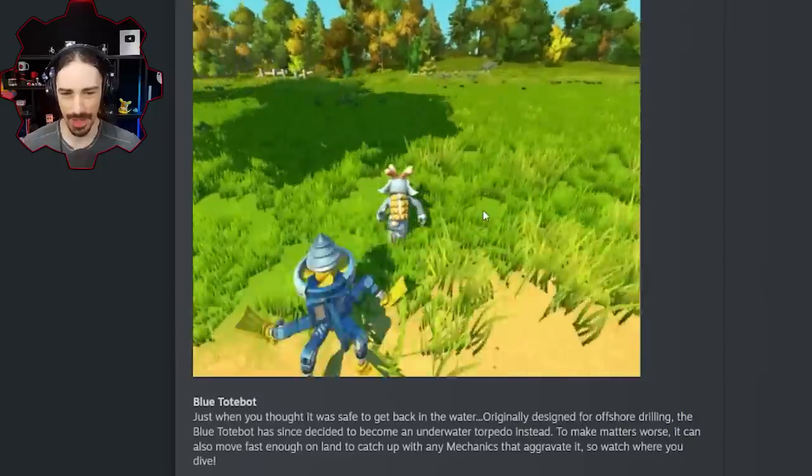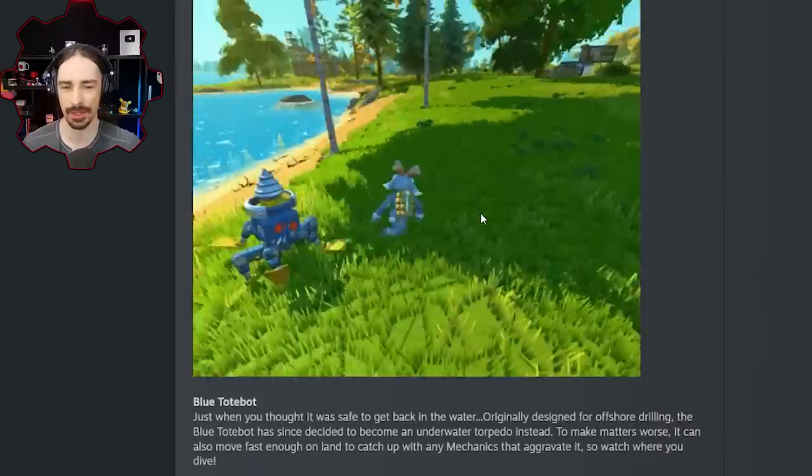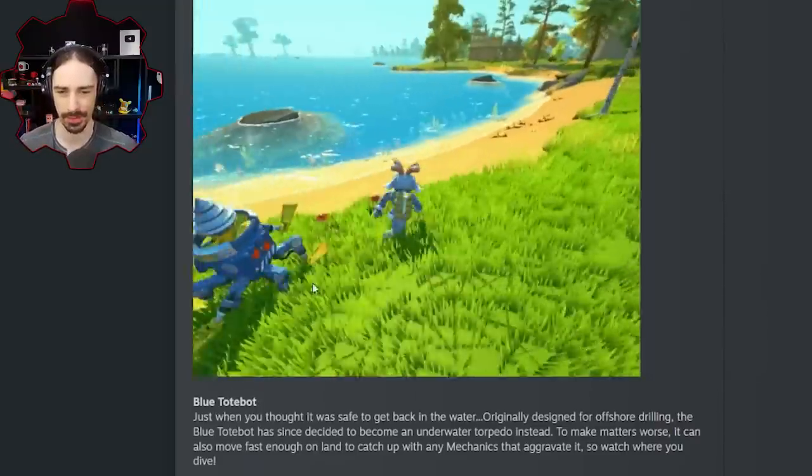I don't know if you're actually going to be able to get away from this thing by running. How does it attack on land? I mean, the tote bots themselves they just kind of hit you with their legs, so maybe this one does the same. Maybe it slaps you across the face with its flipper.